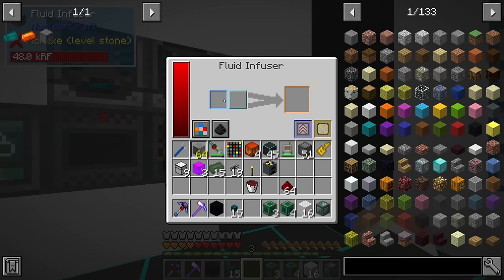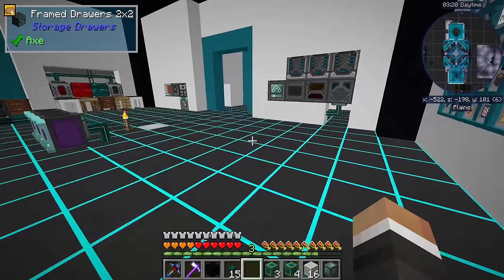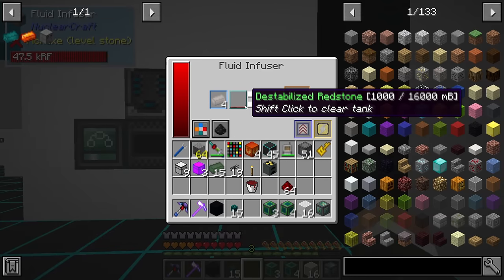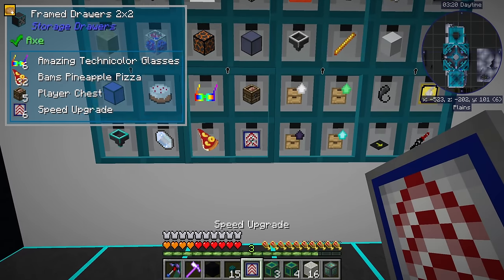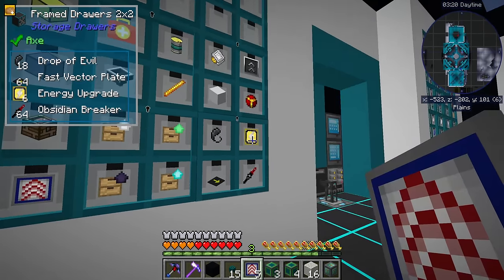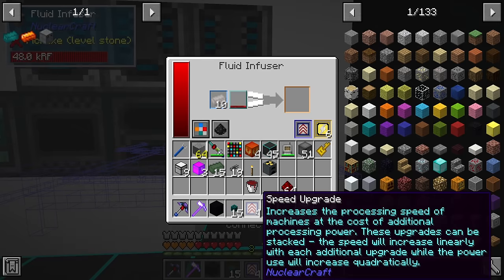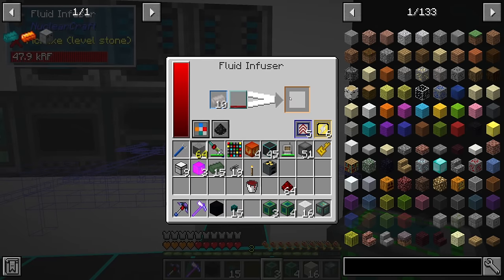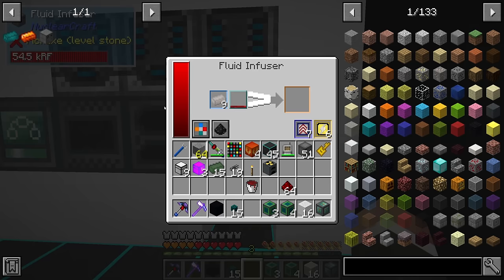So now if we go and request 10 signalum and start, it's going to send all of the required stuff to here, I would hope. It is - perfect. And then right now it's pretty slow, but much like with all of the other machines here, we can grab some of these speed upgrades and also some of the energy upgrades as well. Put both those in - that's going to make it faster. 60 RF per tick is not too much, we can put a few more speed upgrades in there. 91 redstone flux per tick. But now this is going to make signalum automatically for us and we can request it.